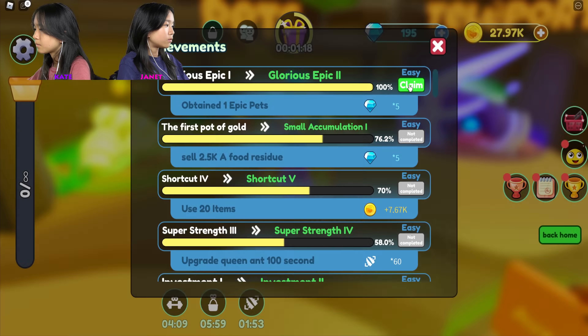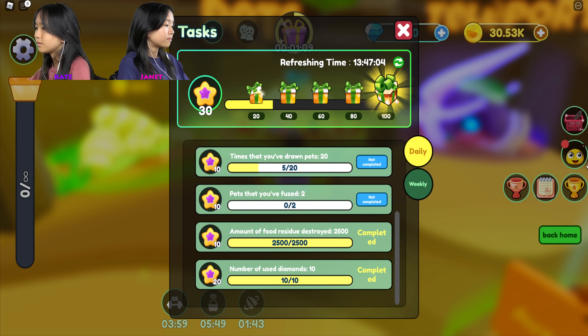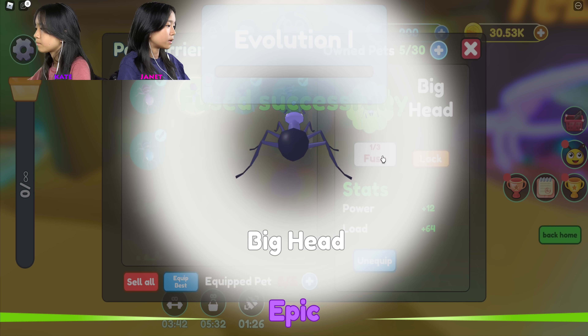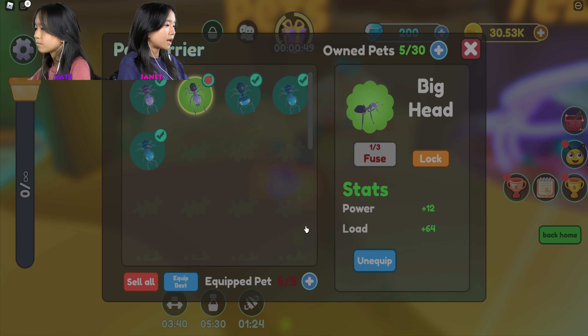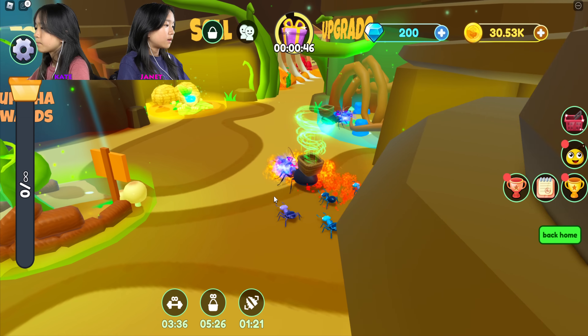I got a new ant - a northern sugar ant! I got two of those. I can claim some daily tasks and I'm getting a lot of coins. I'm going to equip the best ones and fuse my bright blue ants - I'll fuse all three of them. I got a big head epic one! I still have five equipped, so that's good.